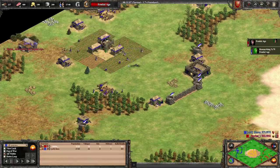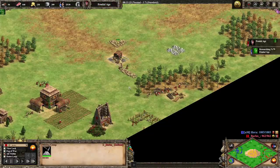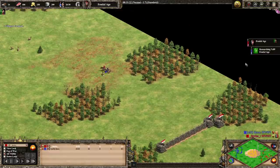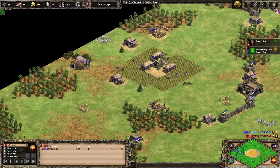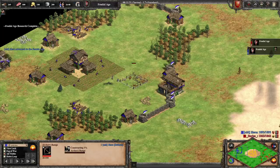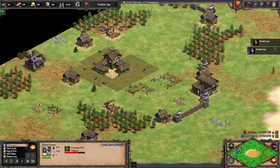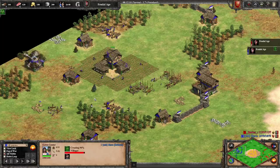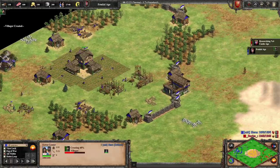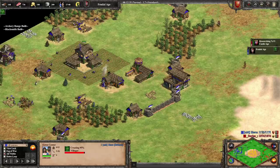This is a bit peculiar — Hera's not on gold at all right now. Did he forget to go to gold, or is he going to build a market and sell something? There's his archer range and blacksmith. I think he forgot about it. Normally you would have had three or four on golds on the way to feudal age and this might ruin his build just a little bit. That was a bit sloppy — not something you normally see from Hera.